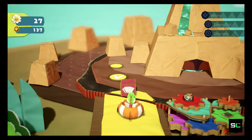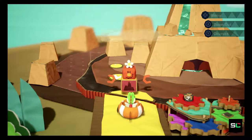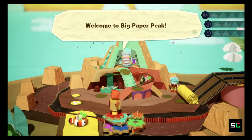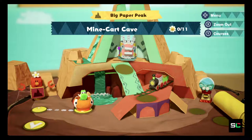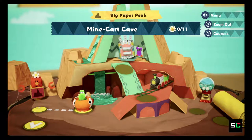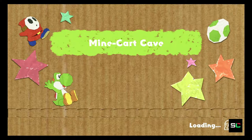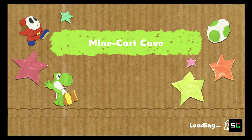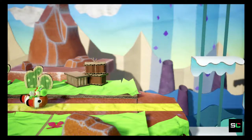Cheer up! Thanks, that really puts a spring in my step. Welcome to Big Paper Pig. What is that in the center of the mountain? Minecart cave. Okay, there seems to be quite a bit of flowers to get from this stage. Let's do this, guys! I'm still wearing the fishy costume. Let's see — what's jump again?